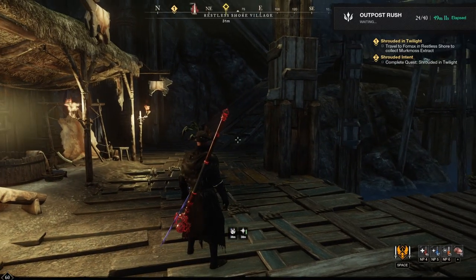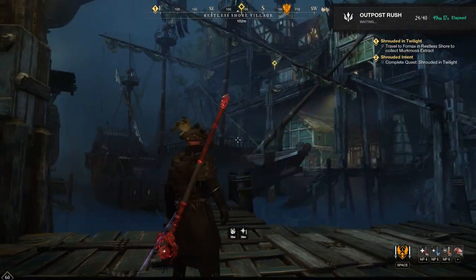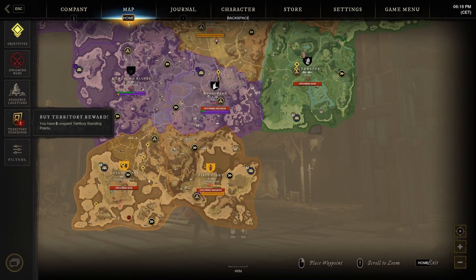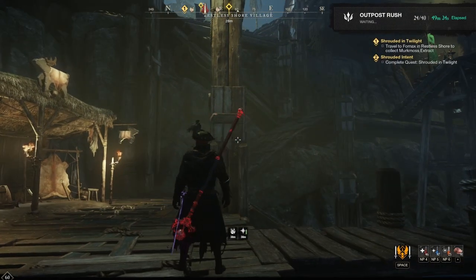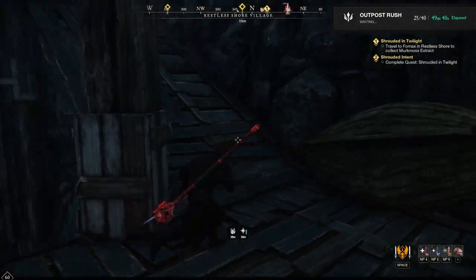Shrouded in Twilight this time: travel to Fornax in Restless Shore to collect Merc Moss Extracts — 800 meters away. The only things we picked up were here in Cutlass Keys, then we went to Weaver's Fen, and then basically everything else was in Restless Shore. That's actually pretty cool — the other quest just took us all over the place. This is pretty okay by comparison.